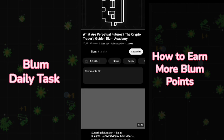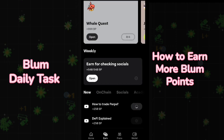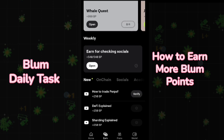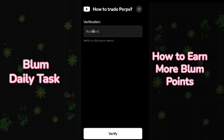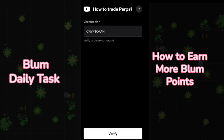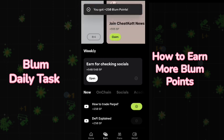The third one is How to Trade Perps. Click on start and it will open the YouTube application, then go back to Blum and wait for it to verify. Click on verify, enter the code — the code for How to Trade Perps is CRYPTO FAN. Click verify and claim your 250 Blum points. Don't forget, all these tasks and points will be very much needed when the airdrop is announced.